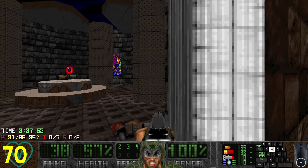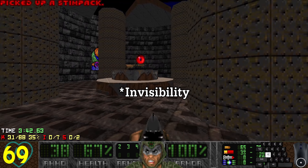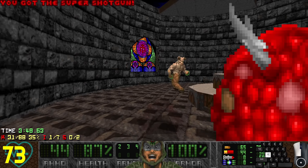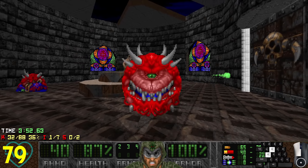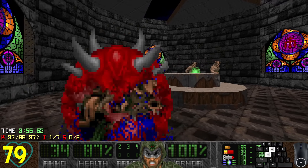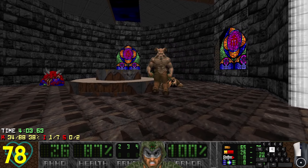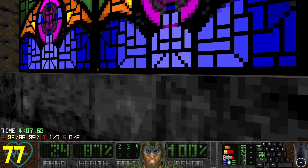I see the super shotgun with an invulnerability on top - oh dear. I guess here we go - an invisibility fest and dodging exercise. Thankfully there's enough room to just circle strafe at full speed. Interesting fights.